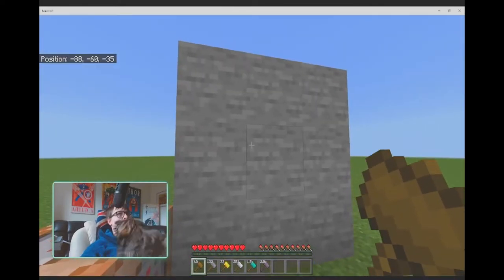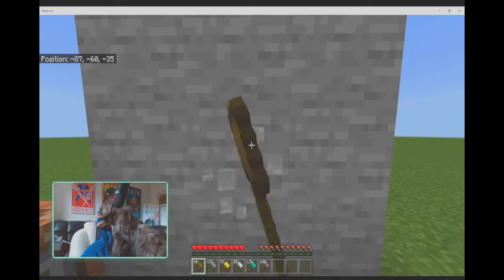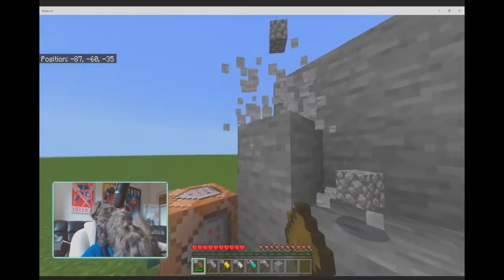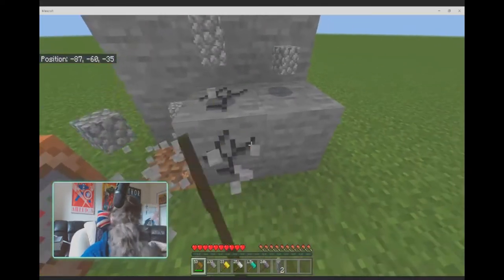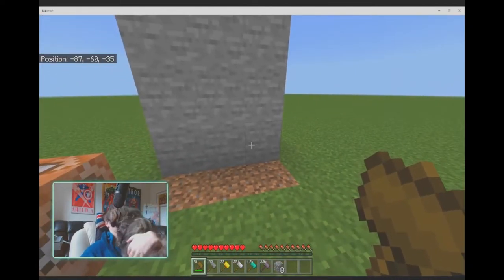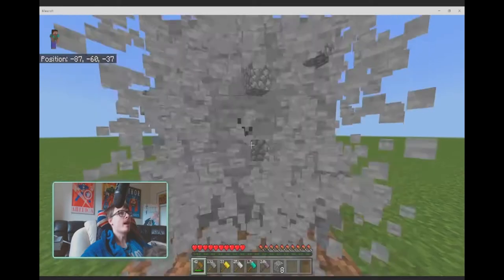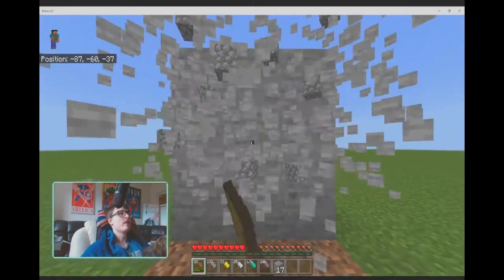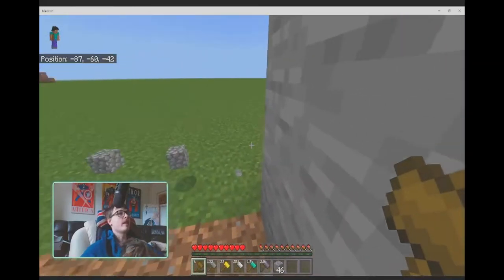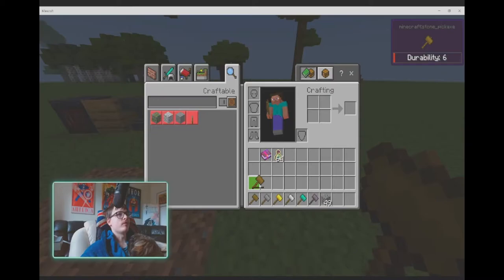You can mine with these normally — just bash a block and it pops off. But that's not really what you're going to be using these hammers for mainly. If you press and hold shift, then whack it, you will mine a three by three area.